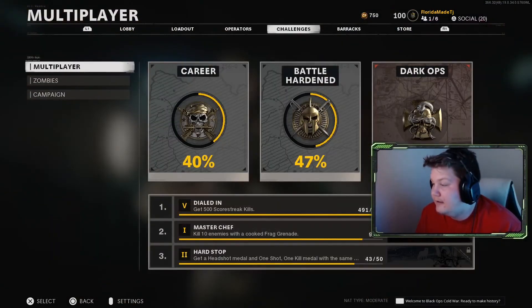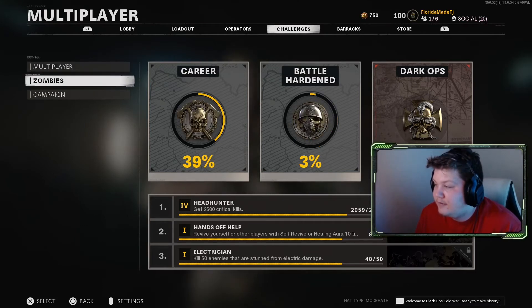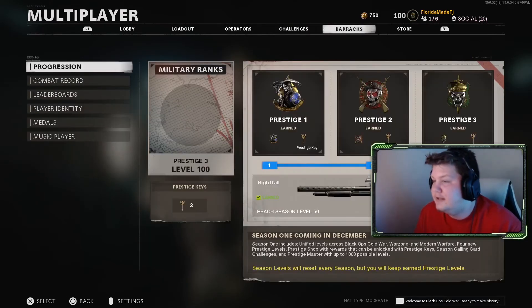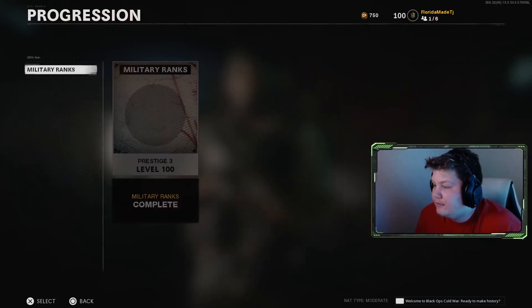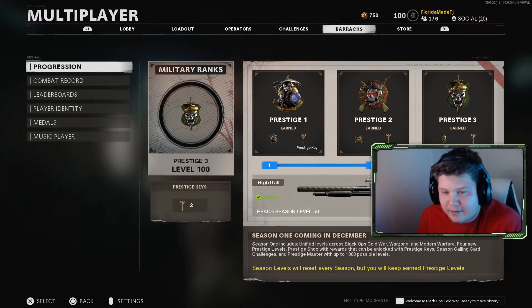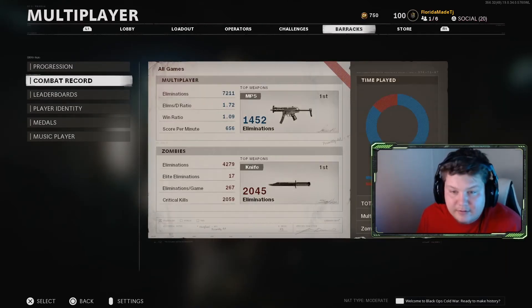No skin or anything like that — didn't touch that stuff. 40 career, 47 battle hardened; 39 career in Zombies, 3 battle hardened. I'm playing Zombies a good bit, it's actually pretty fun — if y'all haven't tried it, give it a shot. Progression-wise I'm obviously Level 100; I don't think you get that variant until after the season's over. This is technically Season Zero, and the new season starts December 16th where you'll be able to level past 100.